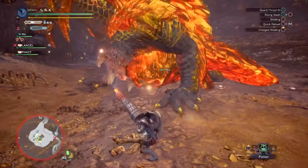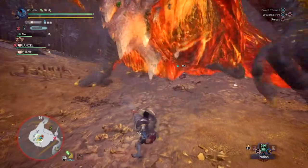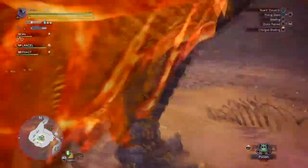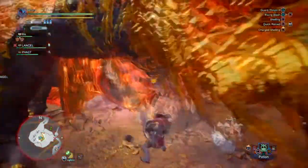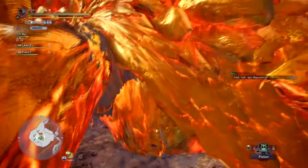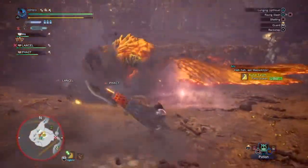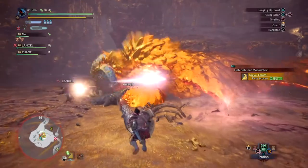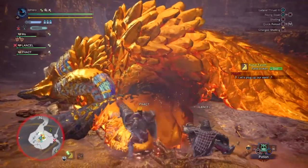Before you head out, make sure you eat something and do bring some rations or Max Potions in case you get carted. When it comes down to facing her, any weapon is viable as all you need to do is break down her golden shell until she's released from it, and then your final task is breaking her horns to successfully repel her. It's also recommended you use the Rocksteady skill in your build so you and your team can break her body parts much more efficiently rather than going all out and seeing no end results.